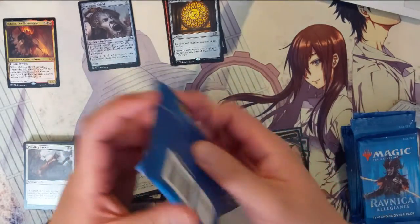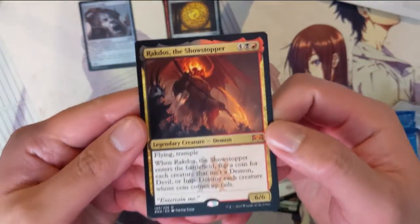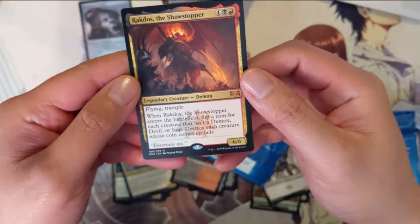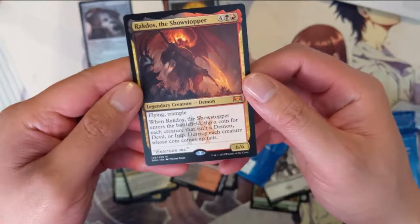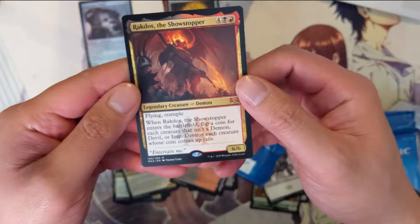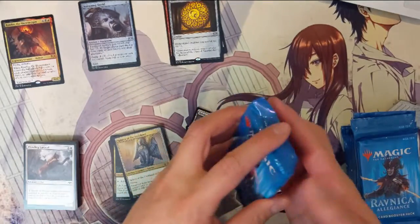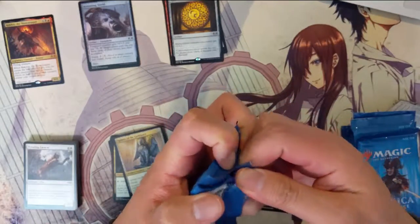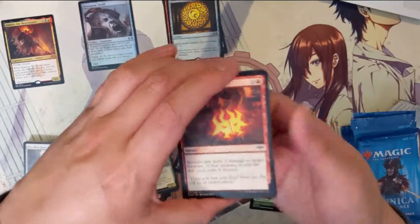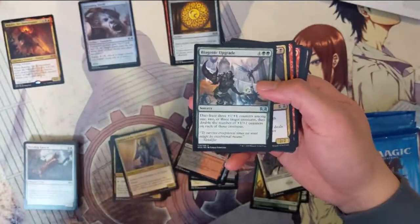Let me take a quick look at Rakdos. It's a 6/6 for six with flying and trample. When it enters the battlefield, you flip a coin for each creature that isn't a demon, devil, or imp — and destroy that creature. So it's basically a 50% chance to destroy each creature. Feels like a Battlebond card.